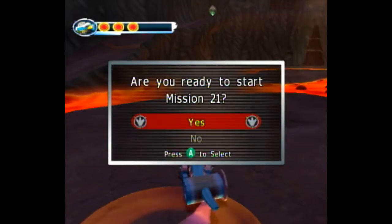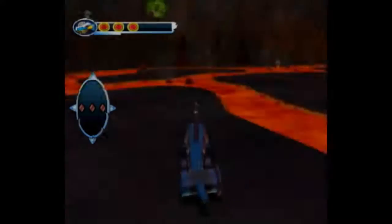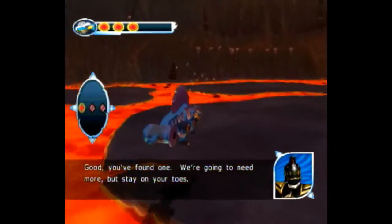Hey guys, welcome to mission 21 of the Dino Thunder 80% tutorial. After the cutscene you want to hold straight and get the first pod, then hold upright towards the second one.